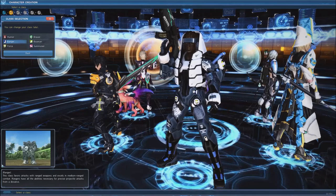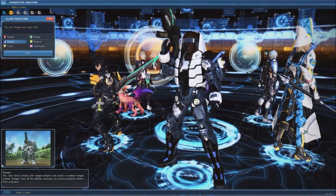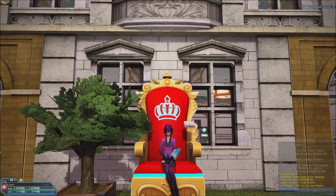Ranger is an excellent subclass for players who prefer long distance, giving a huge boost to damage dealt to weak points and helping you make every shot count. While Gunner is a fun class to play, it isn't very useful as a subclass — its best abilities are main class only, and it relies very heavily on using twin machine guns as a weapon, offering almost no benefit when they aren't equipped.